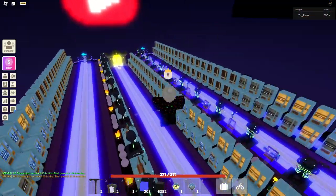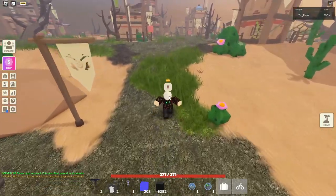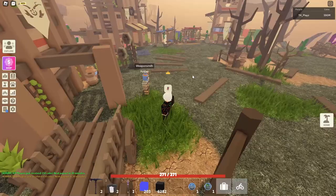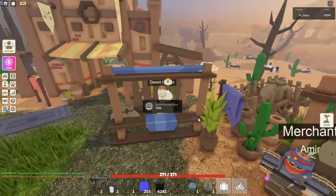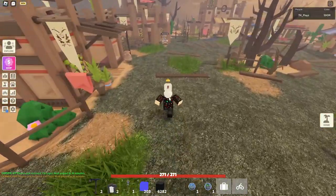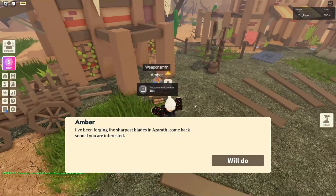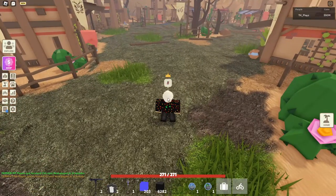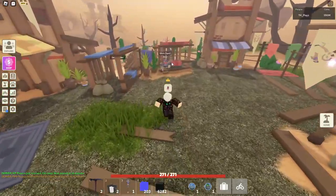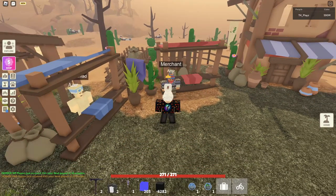Now we're moving on to Desert Island. First is Azur the Desert Nomad — from the spawn portal, walk straight until you get to Ember, then turn right and you should see him behind this little stand. He doesn't have much purpose right now. Ember herself is just straight ahead from the portal. Then there's Amir the merchant — walk straight to Ember and turn right, and you'll see her right next to the Desert Nomad. She's going to shut up shop soon, but that's how you find her.